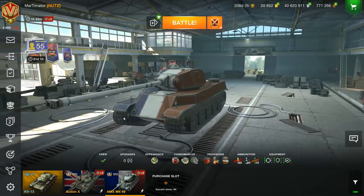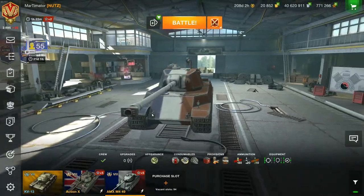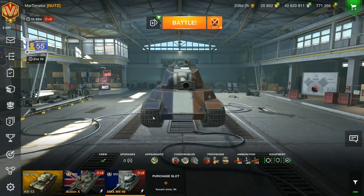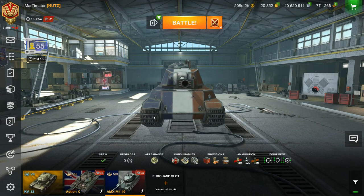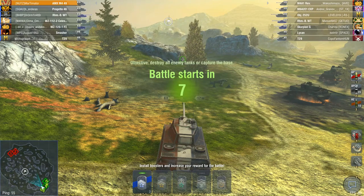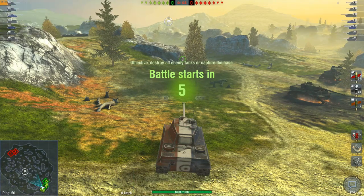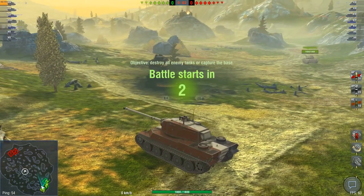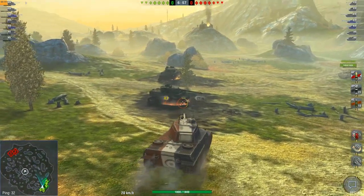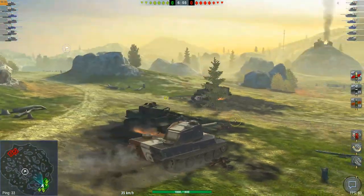Now let's switch to the AMX M4 49 and see how that one goes. Like the Action X, it has a good gun, good armor, good gun depression, and good mobility. Now we're in the battle. Again, gotta look at the enemies — they have two tank destroyers and a lot of heavy tanks. Only one medium tank on each side, which means it's going to be really brawly. And that is where this vehicle will excel, because this tank is a brawler. It's basically an AMX 50B without an autoloader and with a hell of a lot more armor.